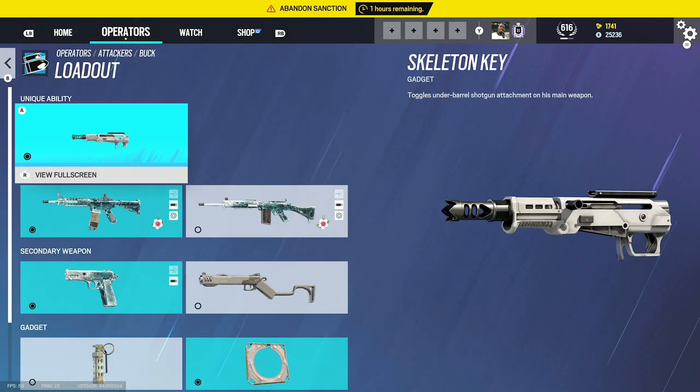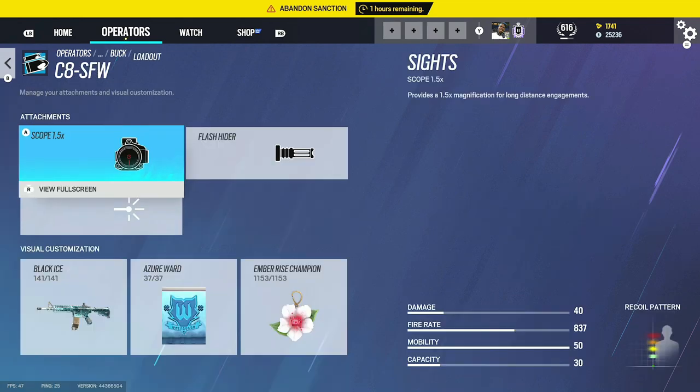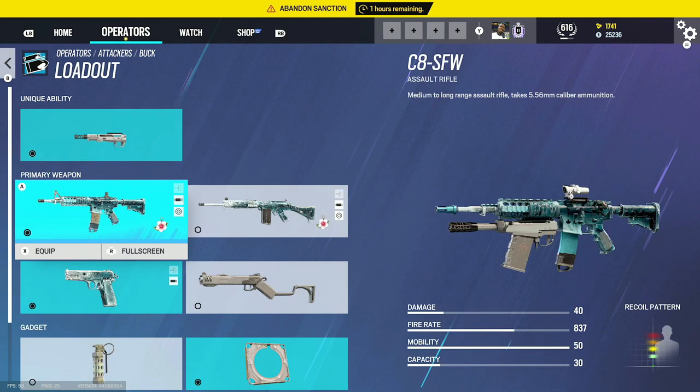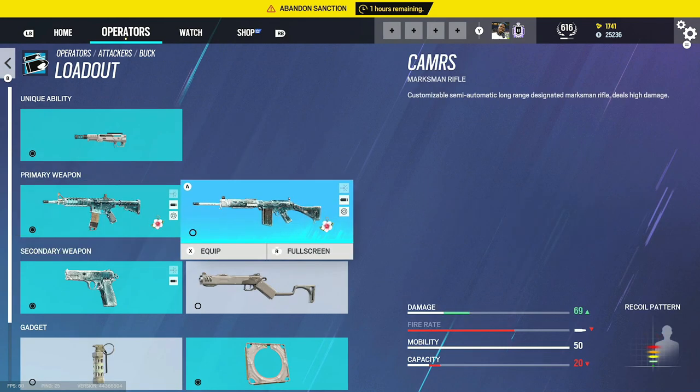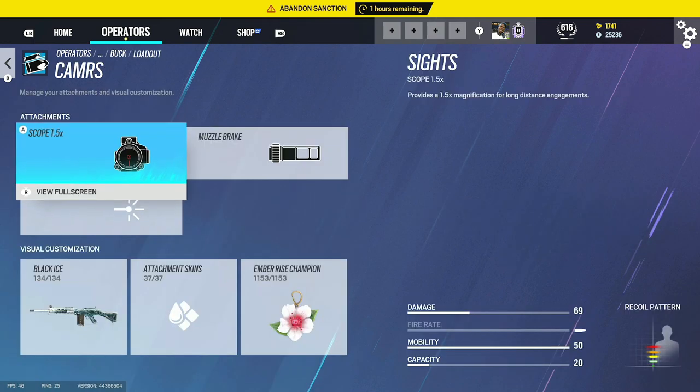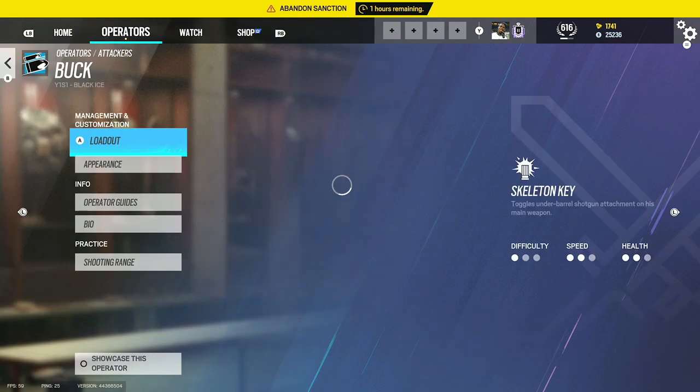Some people upload attachment setups on the first day of the season but they just never use them. For Buck, we've got the 1.5 and flash hider. For Buck's DMR, you shouldn't really be using it much, but if you do, run 1.5 and muzzle brake.